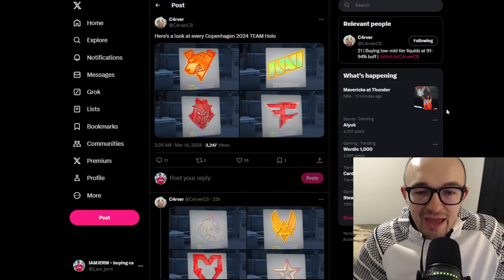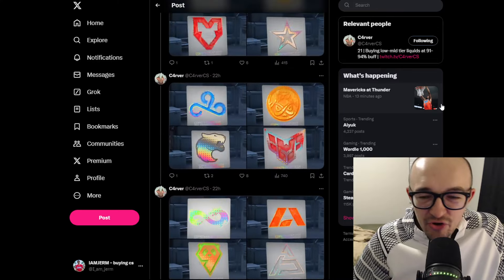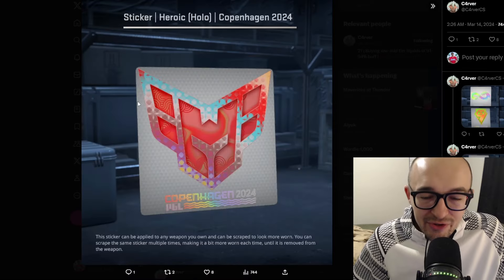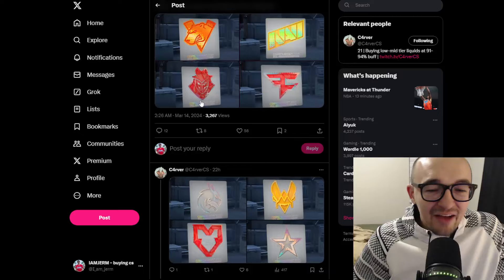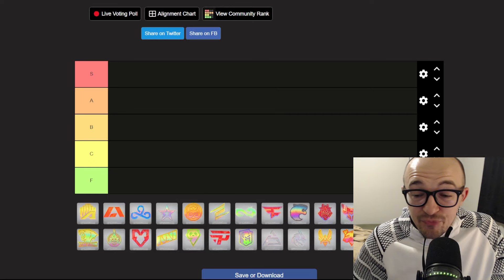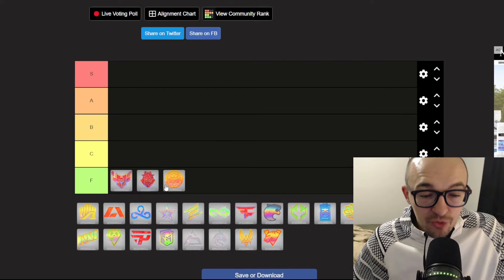First, when I scroll through, I want to look at the F tier. These are going to be the stickers that I think look a little bit hard to look at, a little bit cluttered, a little bit ugly. Like, for instance, this ENCE sticker — I can't even tell what's going on here, it looks like an orange blob to me. I think the Heroic sticker has a lot of the same things going on — it's kind of like a red blob. And this G2 sticker, kind of the same thing — my eyes just hurt a little bit when I look at it. So those are going to be my F tier stickers: ENCE, G2, and Heroic.